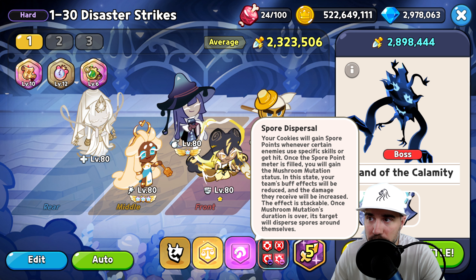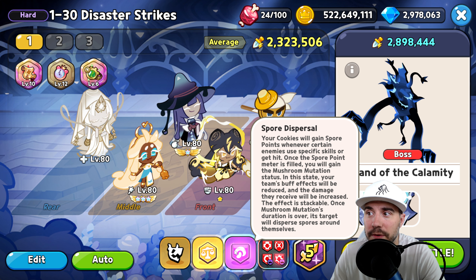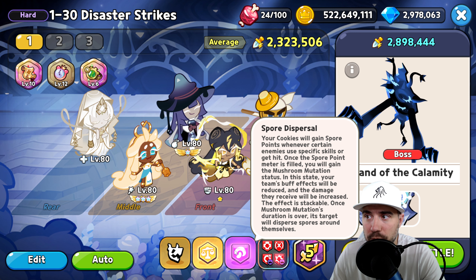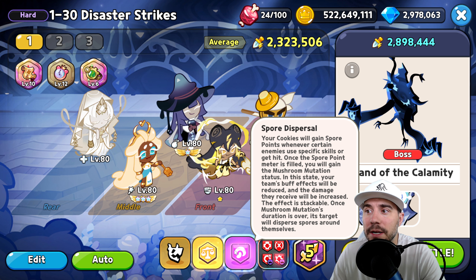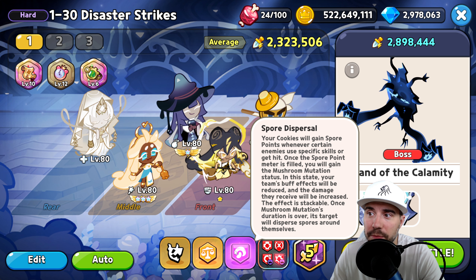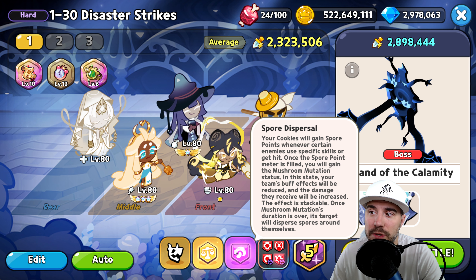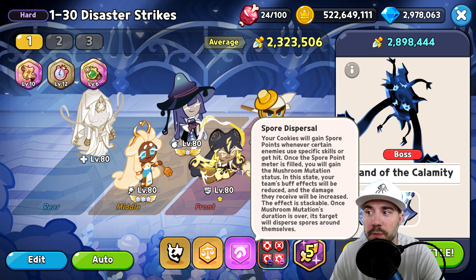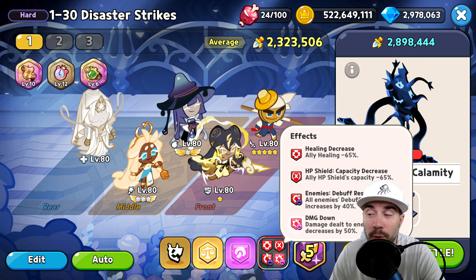We also run into Spore Dispersal — your cookies will gain spore points whenever certain enemies use specific skills or get hit. Once the spore point meter is filled, you will gain the Mushroom Mutation status. In this state your team's buff effects will be reduced and damage received will be increased. The effect is stackable.